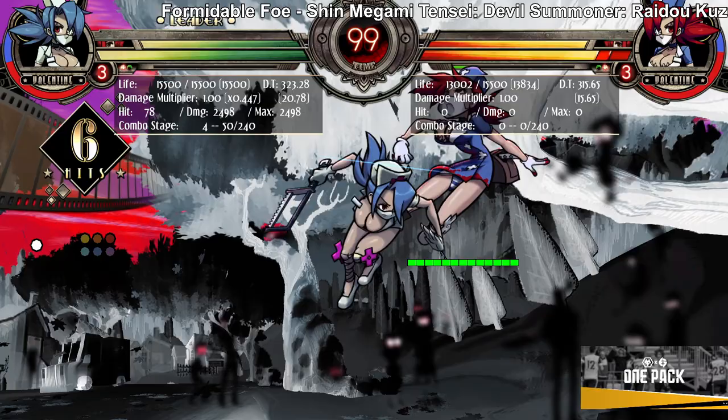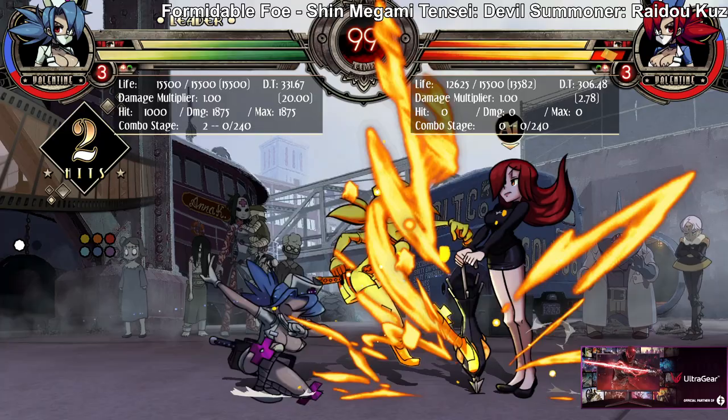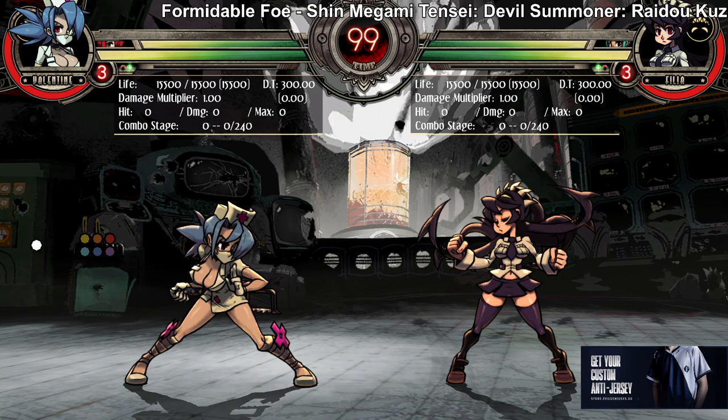Parasol also has a DP assist — an invincible attack you can use to defend yourself. Same as the other ones, don't have to go into too much detail. It does really good damage — actually does 1000 damage. You can use it for mix-ups and pressure. It's just a DP assist, it's good.